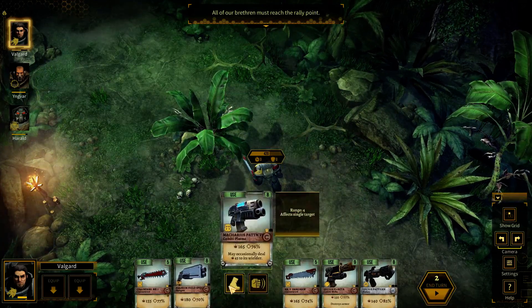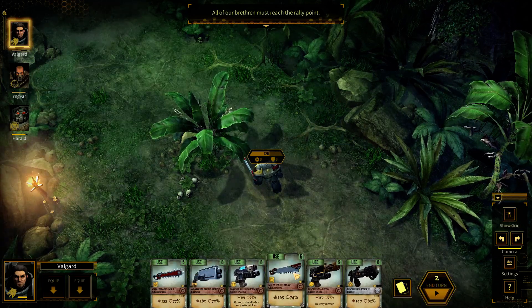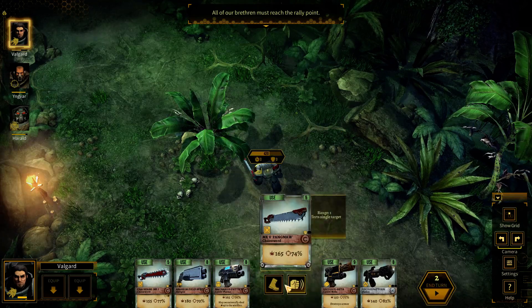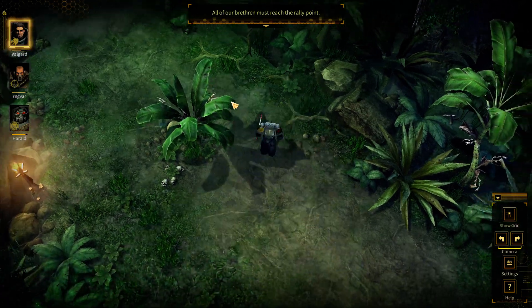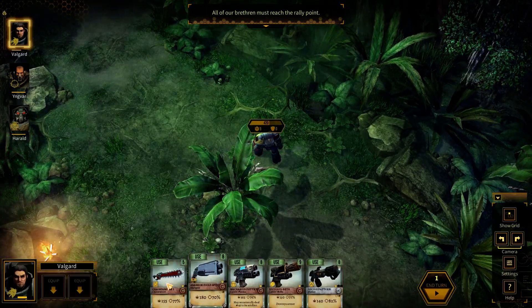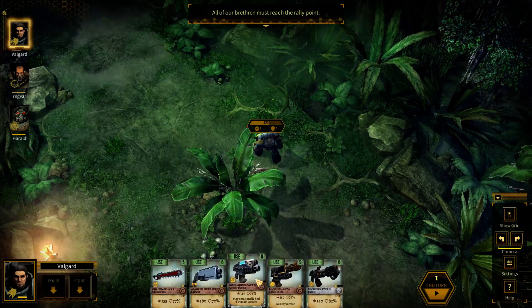If I move with this guy I get to move eight spaces. Choose two cards to discard — oh my god, it's like Yu-Gi-Oh! I need to move, because just like Yu-Gi-Oh, once the toad deck comes into play, you're done for.